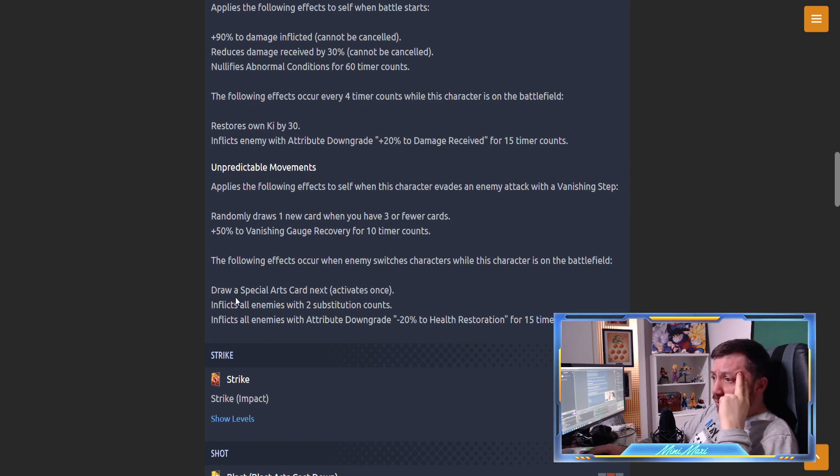When the enemy switches characters while this character is on the battlefield: draw a special arts move next - activate once - inflict all enemies with two substitution counts. So every time the enemy switches, whoever is switched out will be out for 12 counts instead of 10. Plus inflict all enemies with attribute downgrade minus 20% Ki recovery for 15 time counts. That's freaking busted.